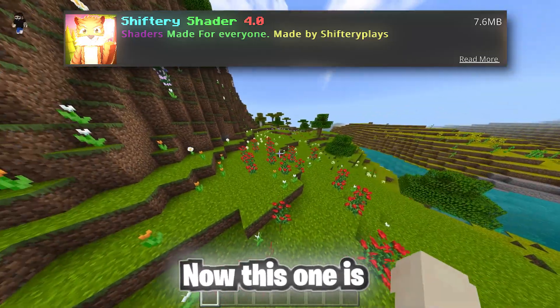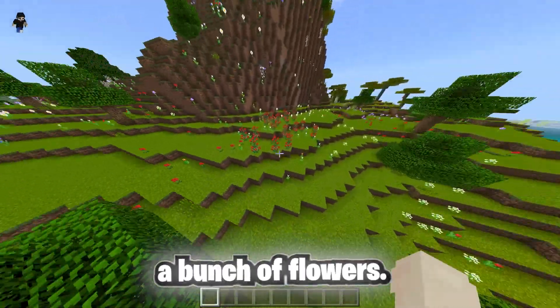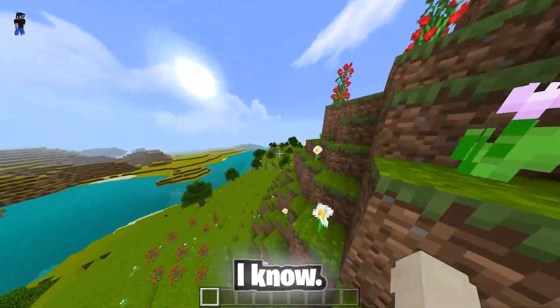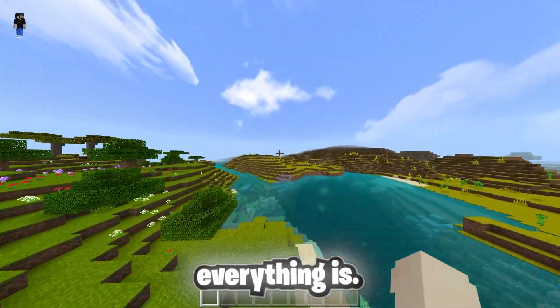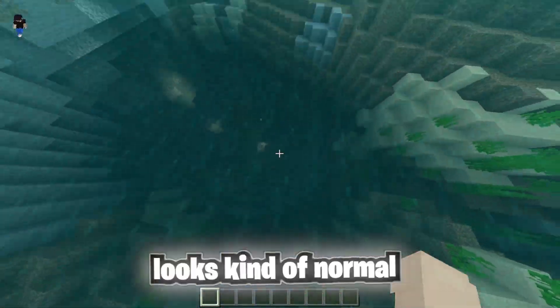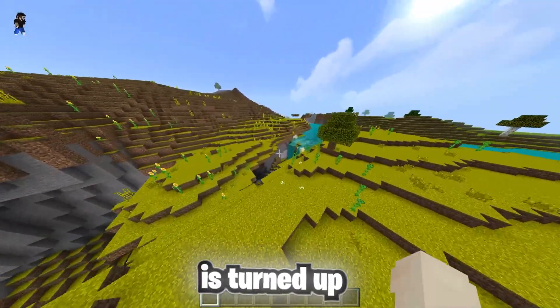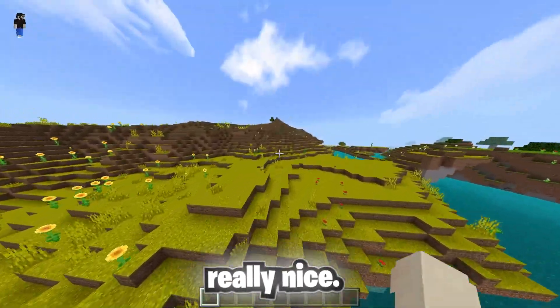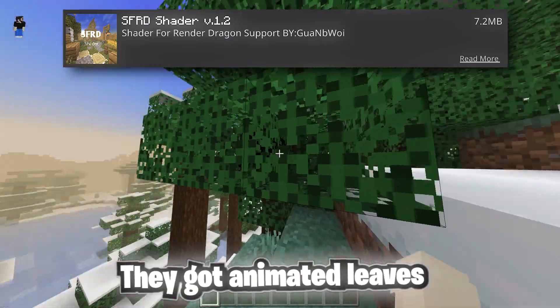On today's number seven spot we got the Shift Base Shaders. This one is pretty cool — look how nice it looks, how colorful everything is, so bright and vibrant. Under the water it's normal, the water looks kind of normal, and the sky looks amazing with the saturation turned up a little bit more, which makes it really nice.